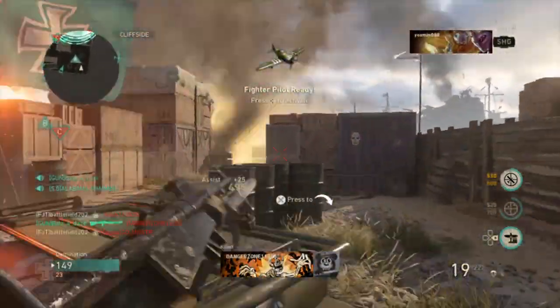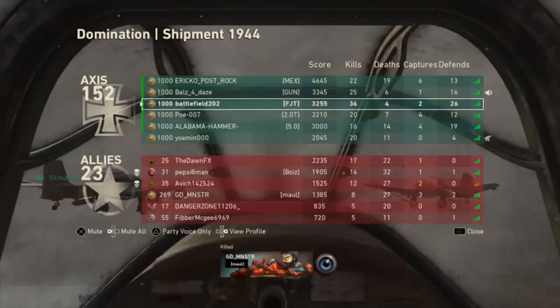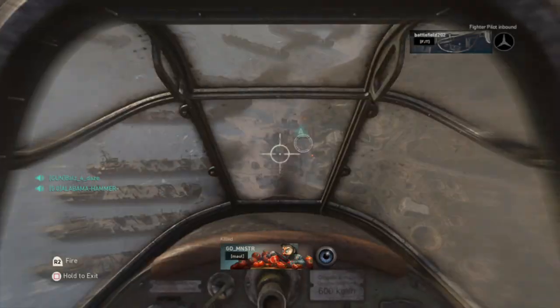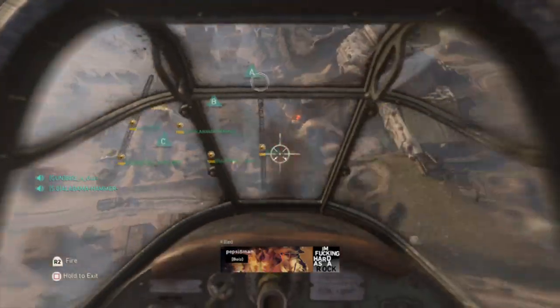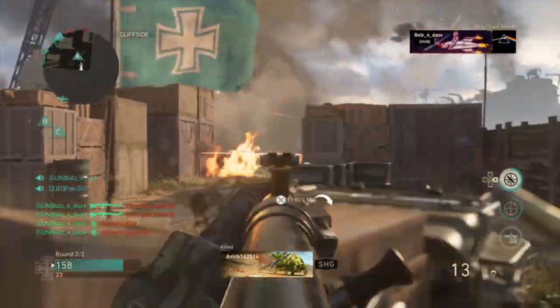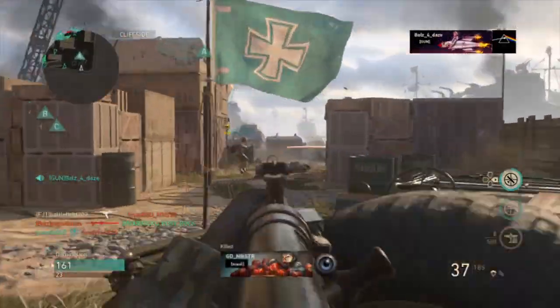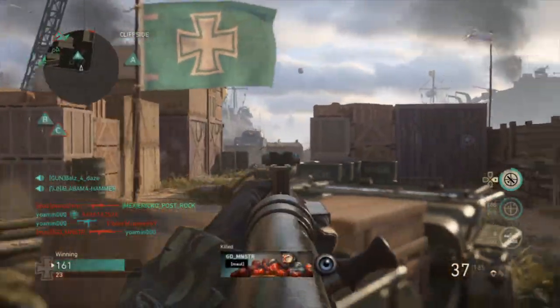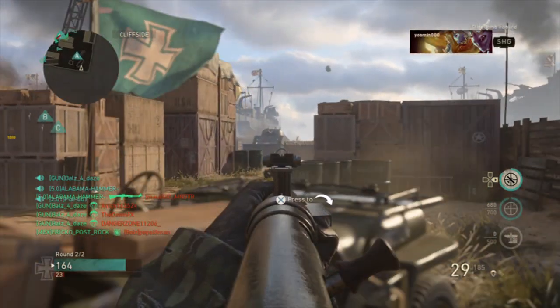Target to fighter aircraft. Ready for strafing run. Control all objectives. Hold the line. Strafing run inbound. Enemy contact at Goberta. Power troops descending. Enemy taking C. Dropping Fritz X-Bomb.